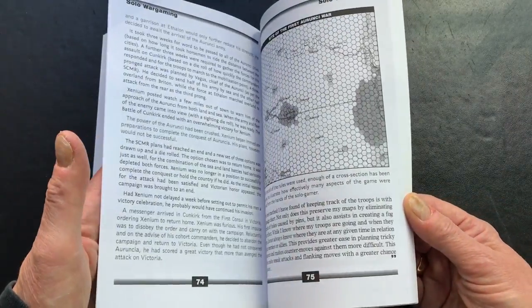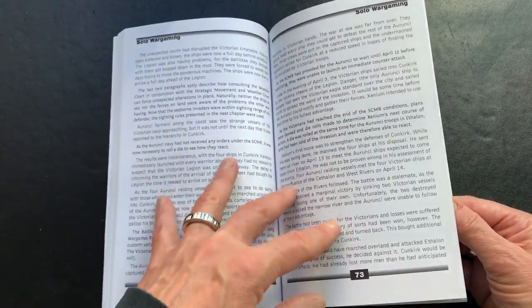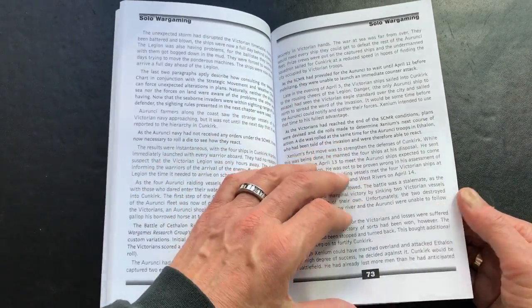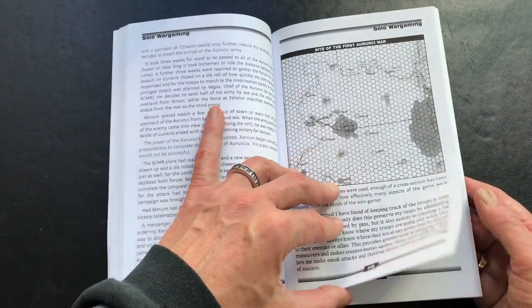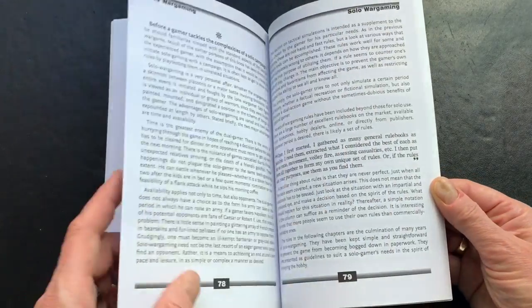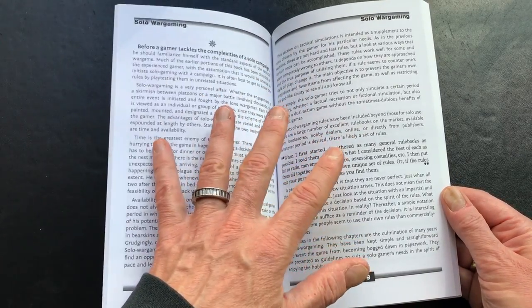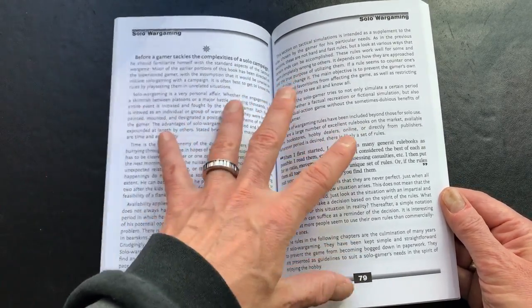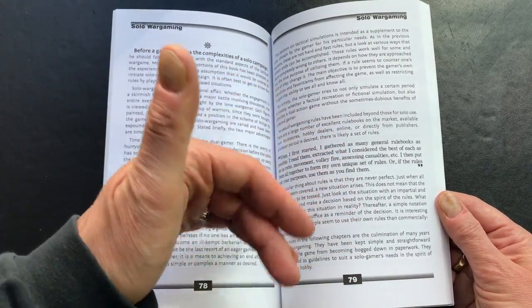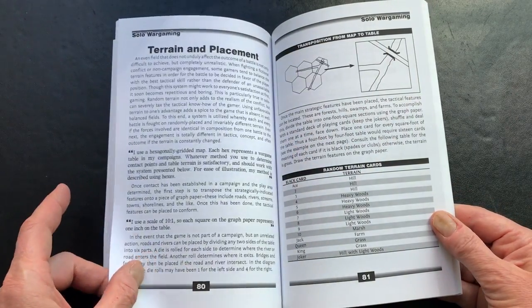In this section of the book, there's an entire campaign that is narrated, so you can see how the writer uses the tools that have been presented in the book, including a map. Then we get to the tactical level section of the book, which — as I said — is all I've ever done. For me at any rate, it's more logical and perhaps more interesting to work at this level when I'm trying to do something.